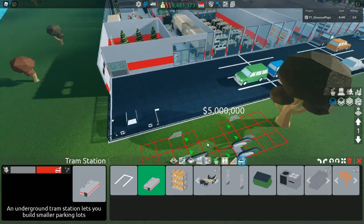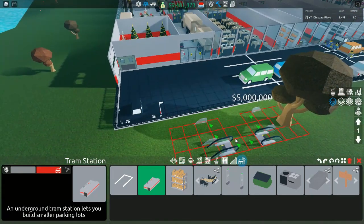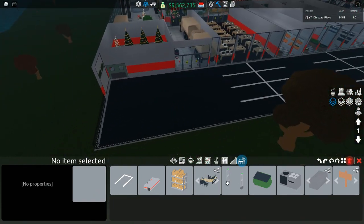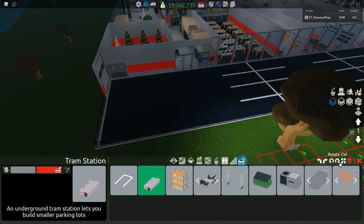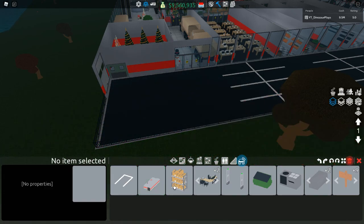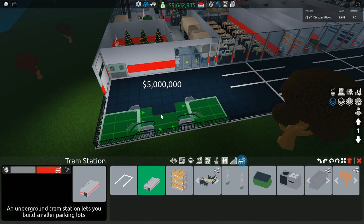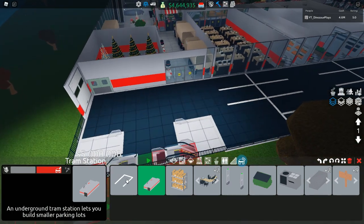That's really all we're gonna need. I just closed down the store, so we're gonna delete this parking spot right here, and then let's grab our train station. Oh wait, we gotta delete this one too. Okay, our train station — let's place it right there.